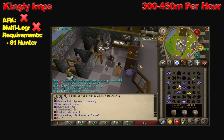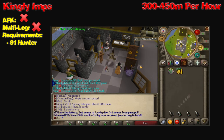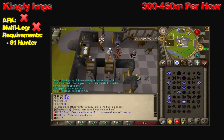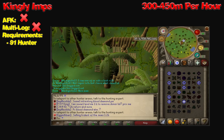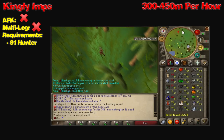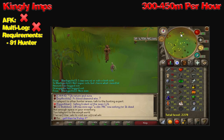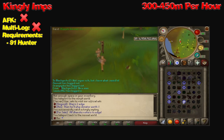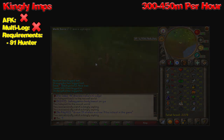Now, for the age-old question: should you ALK the Kingly Implings, or should you open them? My scientists say you should definitely ALK the Kingly Implings. They ALK for a whopping 1.2 mil GP per Kingly Impling. On average, you're going to be making a ton more GP from just ALKing them than taking the chance and opening them. That's going to be giving you 300 to 450 mil GP per hour. So if you're a new player or just got hacked, try to work towards 91 Hunter. I know it can be grueling and boring, but you can make a ton of GP off it.